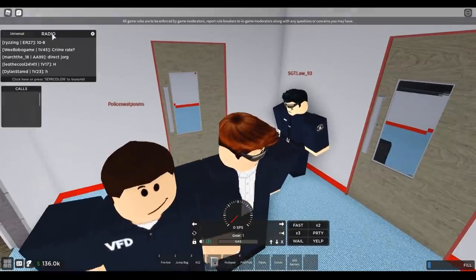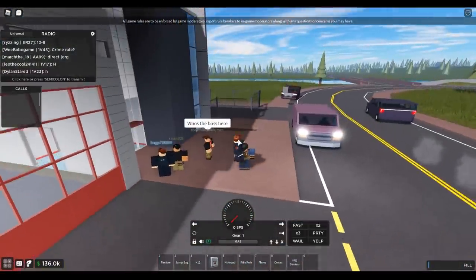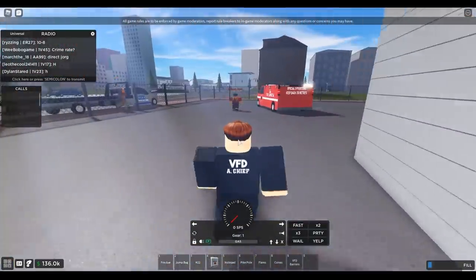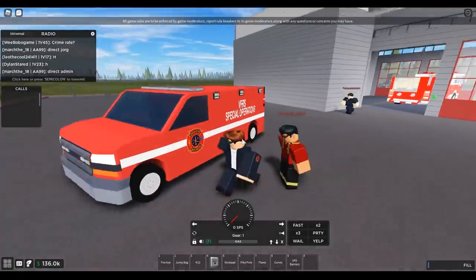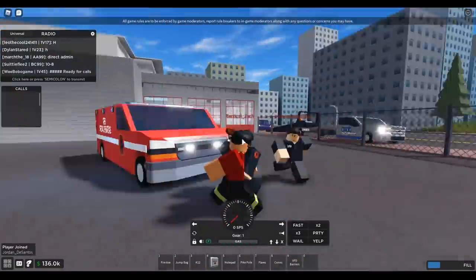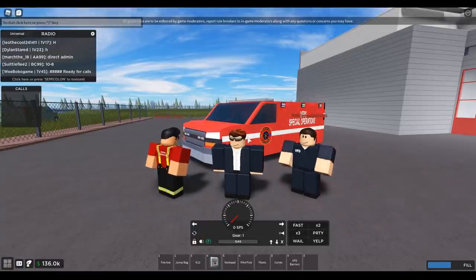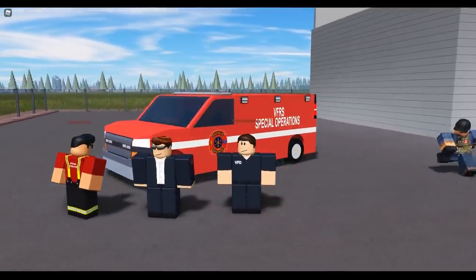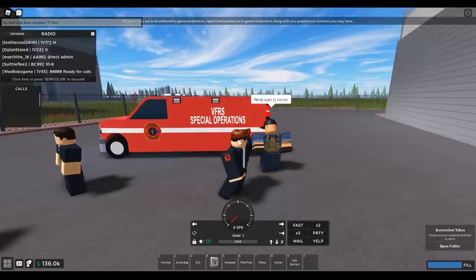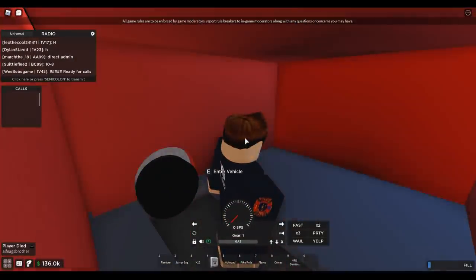They head out to check another car — a special operations vehicle that looks really nice. The host explains he made a bunch of clothing and uniforms specifically for special operations. He plans to do hazmat, technical rescue, and eventually air transport once the helicopters are working. There's also a van that looks really nice and might get used today.